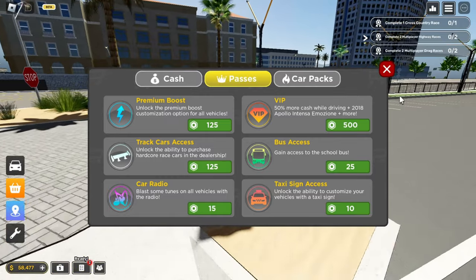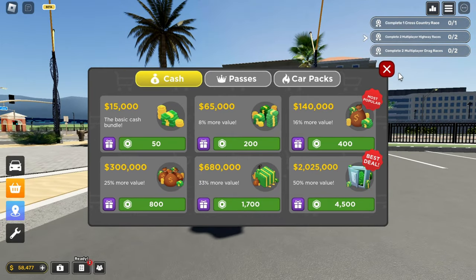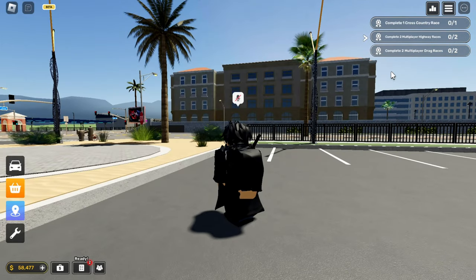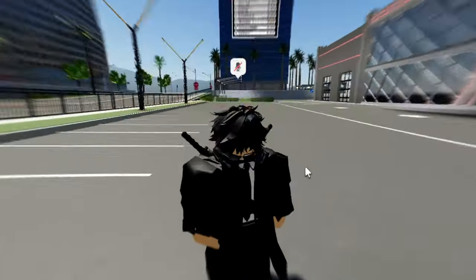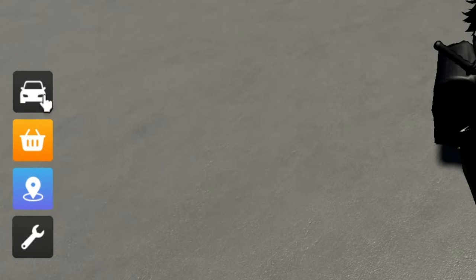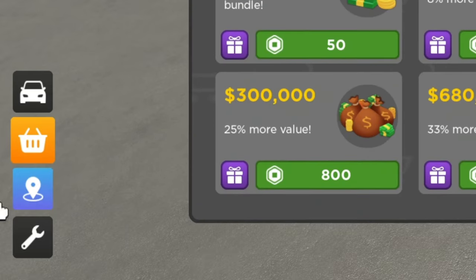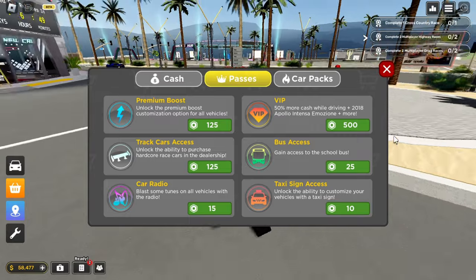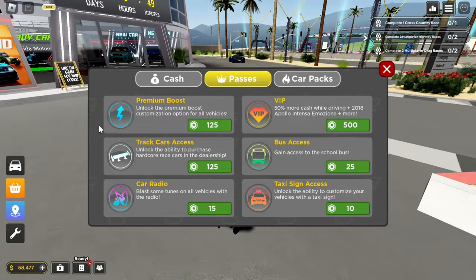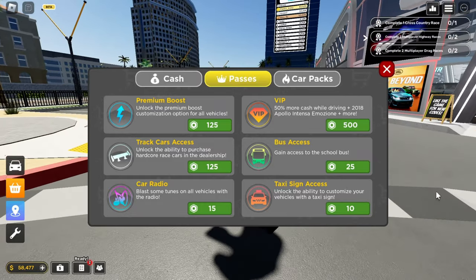First of all, you need Robux to buy it. Let me show you where you can find the VIP section and how to buy it. You just gotta come over to your screen — there are these buttons over here — and press on this orange shopping cart button. When you open it, you'll see something on your screen, and then you just gotta go over to the passes section. There are many game passes in the game, and today we'll be discussing the VIP game pass.